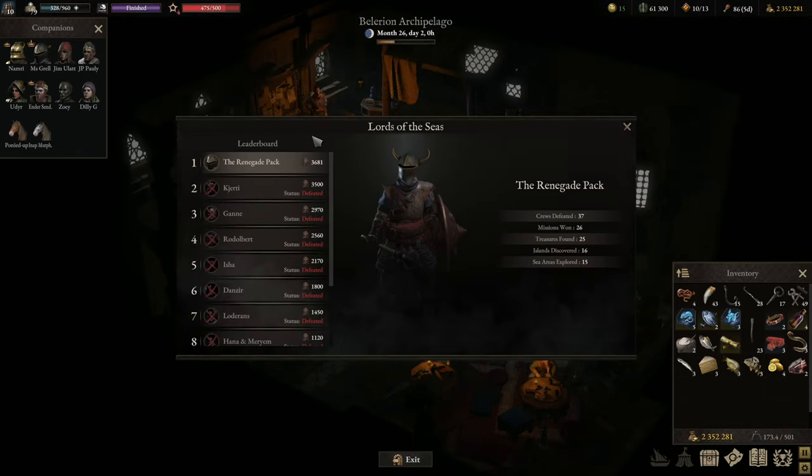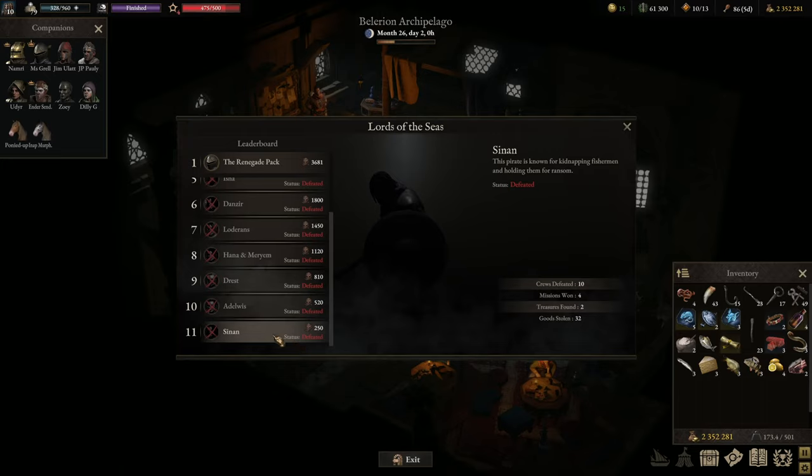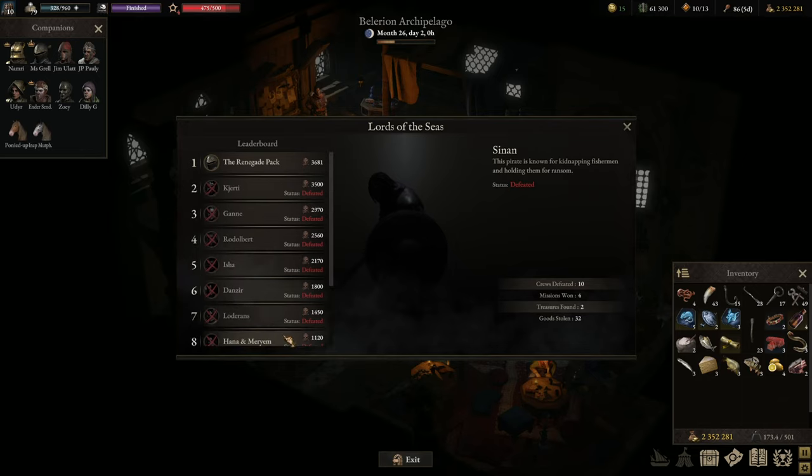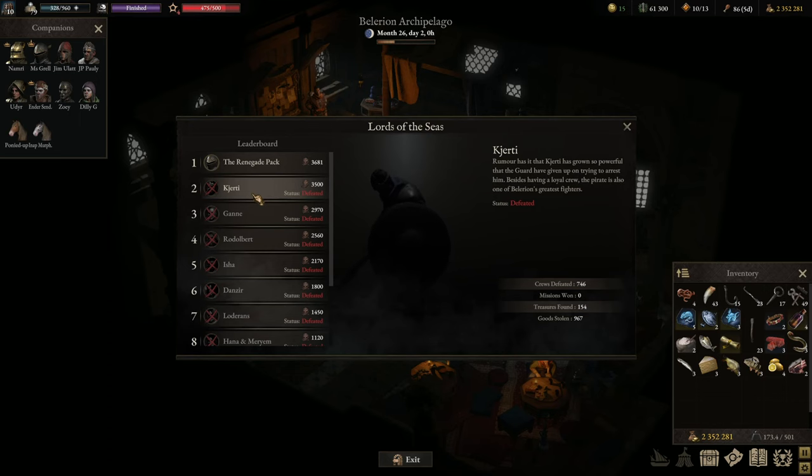Tip number seven: the Lords of the Seas. There is a leaderboard and every pirate participates in a challenge. You start at 11th place and grow your status through renown, earned by defeating other pirates, preventing plunder, fighting, and doing quests. As you climb the leaderboard, the moment you surpass another captain's reputation they will start hunting you down. Don't worry about finding them — they will eventually find you. As you become more renowned you will eventually reach the top and defeat the reigning champion, Kirti.